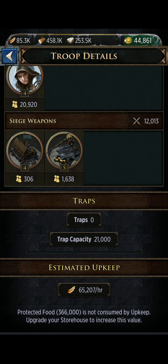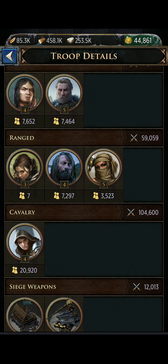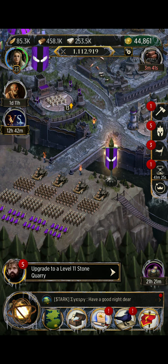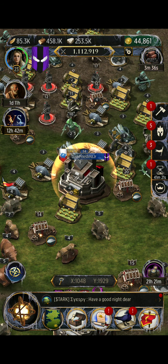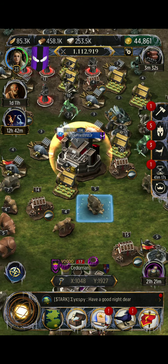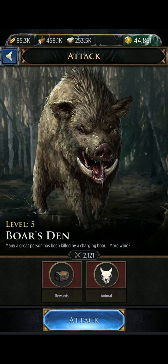Other players will come in and just kill all your traps. And it tells you your estimated upkeep. If I have a march out, it'll show that up there. So just to show you, let's go outside with my little keep and I'm going to send a march.